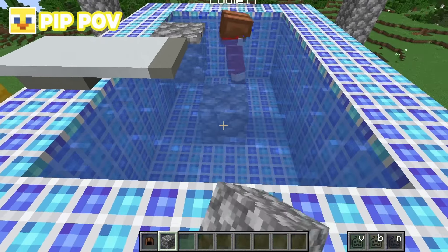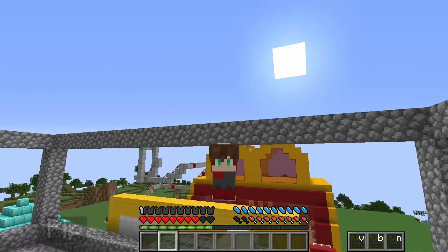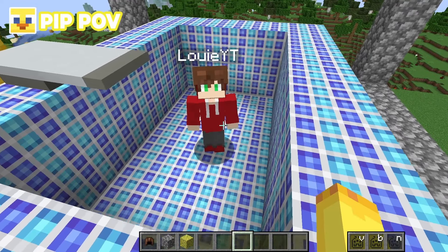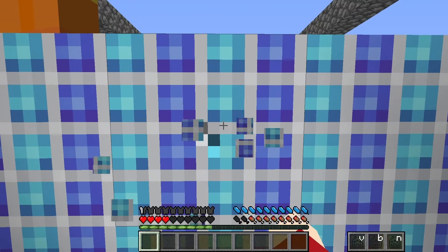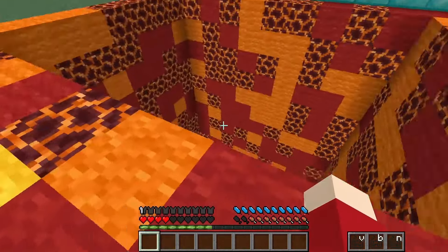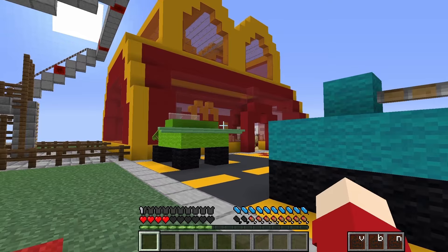Pip approaches the self-ordering kiosk and orders 'one count of everything.' The machine (voiced by Louie) tells him the total is $500 and calls him ugly. Pip barely has $5 but refuses to pay, declaring himself king of the hill. Louie gives him a single french fry for $500, joking the restaurant follows a 'less is more' philosophy. Pip suspects the fries were stolen from KFC; Louie's contract prevents him from confirming.